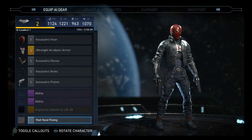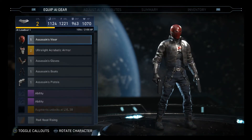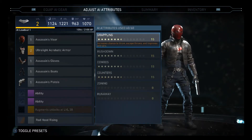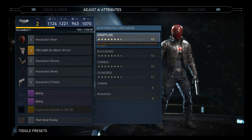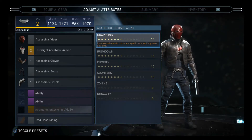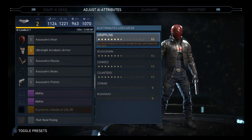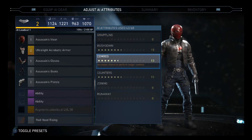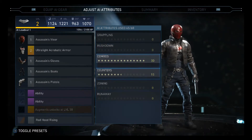For shaders, whichever one you want — I don't really have any shaders. Now for the AI attributes, you can choose whatever fits your character. If you have a grappling character you can set it to 15; if you have a rush-down character, you can set it higher; if you have a zoner character like Deadshot, you can increase that. But for Red Hood, we're going to put grappling and rush-down to zero, and put combos and counters up to 30.